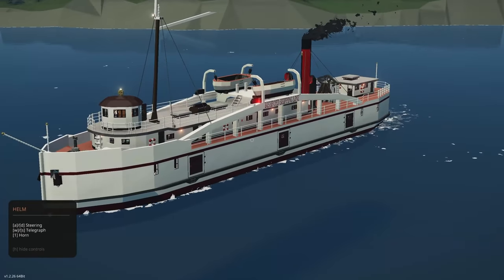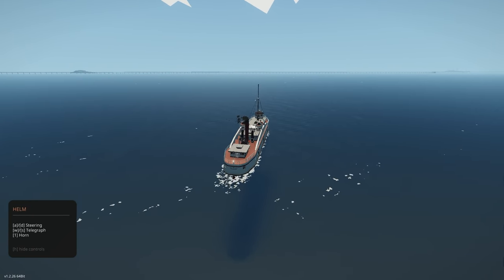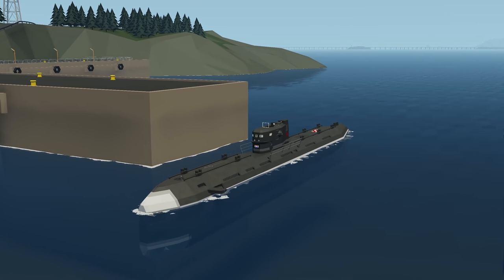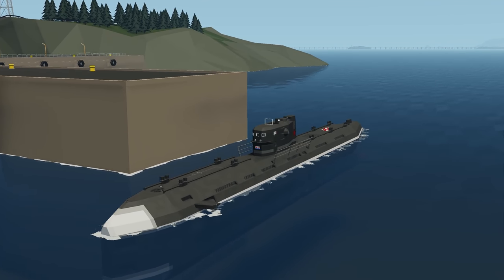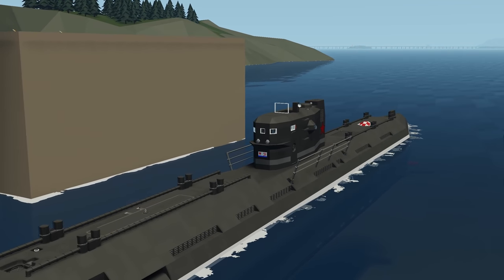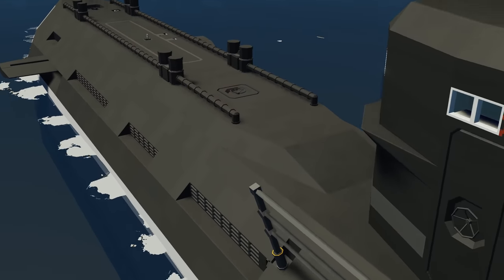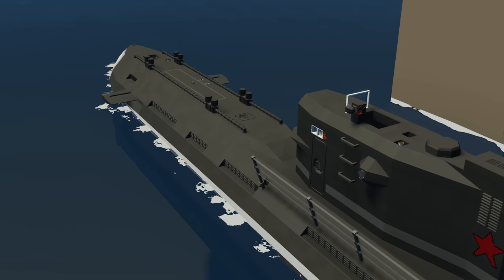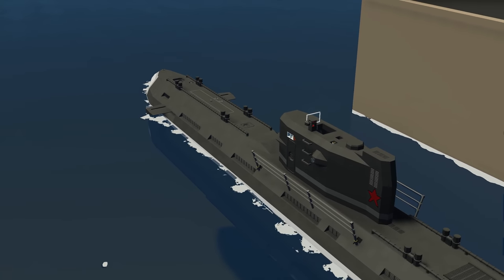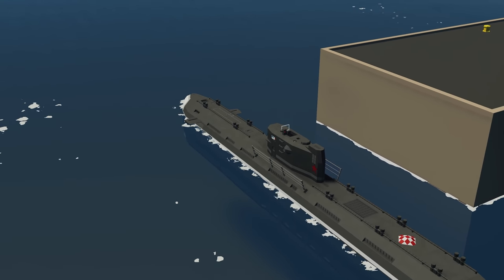Moving on to the next creation, we have the Project 641B Tango. This is a submarine — the creator said it's meant to be their recreation of it, not one-to-one scale and not completely accurate, but they pretty much have the idea of it. It apparently has some torpedoes too, so let's spawn it and see how it works.